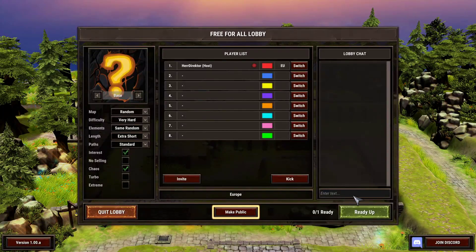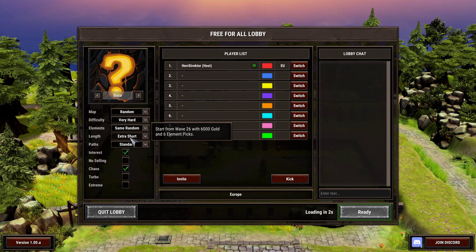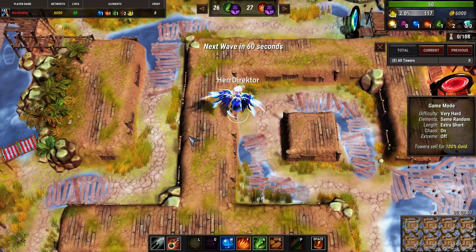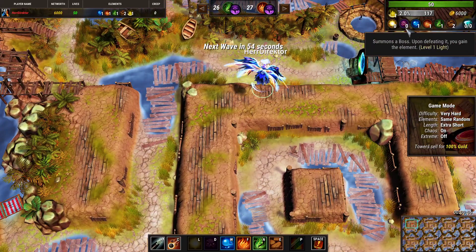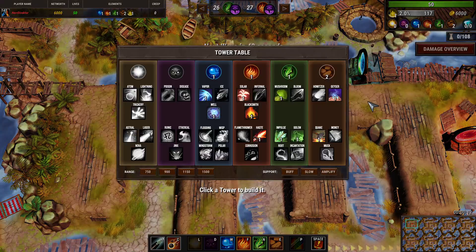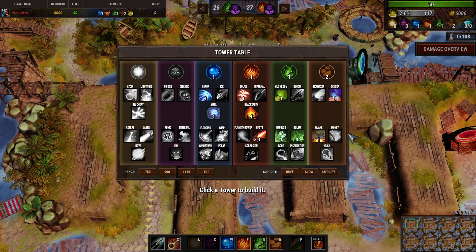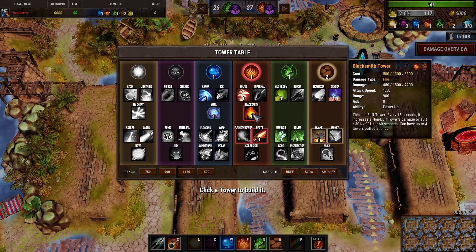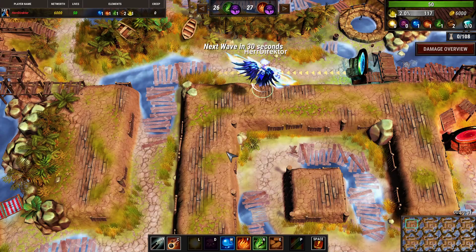Hi and welcome to the second episode of Surviving the Elements with HD. I'm going to be playing the extra short mode because the early game is a little bit boring and there is not that much to learn from it. We have earth level 2, nature, fire and water — which means we have vapor towers and solar towers, mushrooms and gazers for our dual towers, and then whales and blacksmiths for our support towers, and haste, impulse, golem and quake for our triple towers.